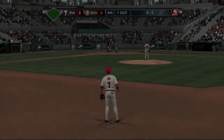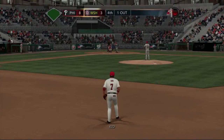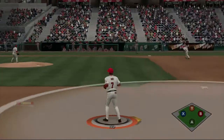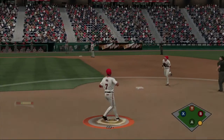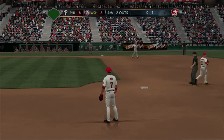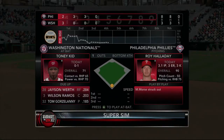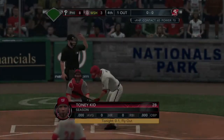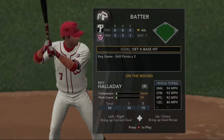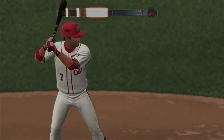And Ruiz settles in. Looked locked in last night the way he swung the bat — good stroke, good contact. See if he can't get it going again today. Homered back in the first inning. Two down. In the box, their rookie second baseman. We saw his first at-bat earlier. Flew out last time.